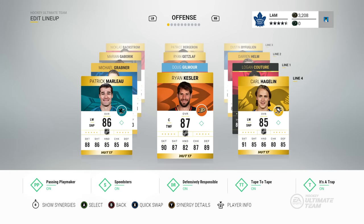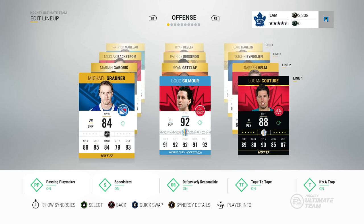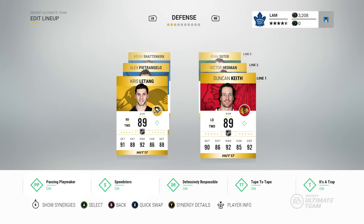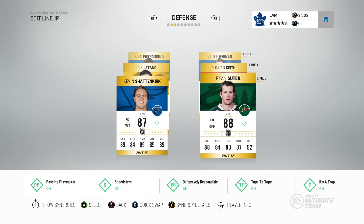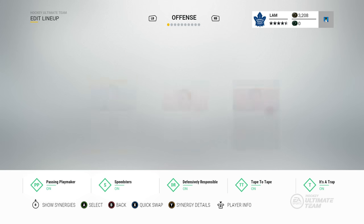On the fourth line I've got Carl Hagelin, Ryan Kesler, and Patrick Marleau. Going on to the defense, this is definitely one of the best defensive cores I could buy for about 150 to 200k. I think it's better than buying two HUT heroes and making the rest of the defenders worse. This is an overall really good defensive lineup: Chris Letang, Duncan Keith, Victor Hedman, Alex Pietrangelo, Kevin Shattenkirk, and Ryan Suter — with trap and tape-to-tape synergies, these defenders actually play a lot better than their stats say.